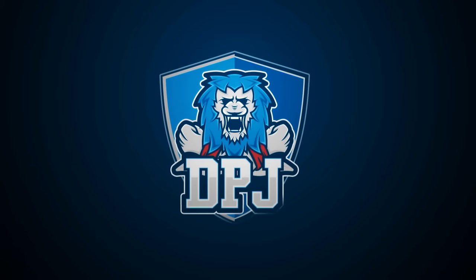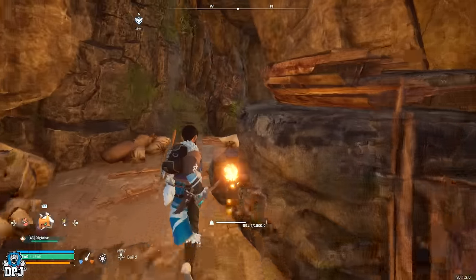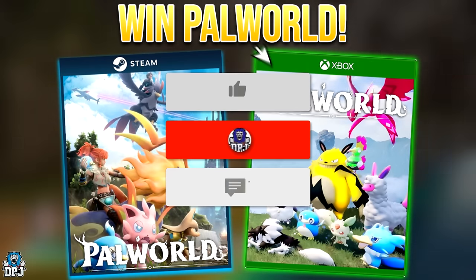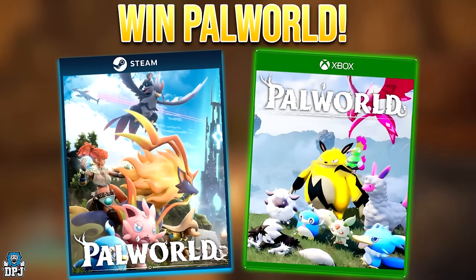Palworld has dropped its first patch with fixes for both PC and Xbox — it's a short but sweet one. Before we go any further, I am giving away a couple of copies of this game. To be in with a chance of winning, simply drop a like on this video, leave a comment down below, make sure you are subbed with notifications turned on, and winners will be announced in a couple of days. Good luck!